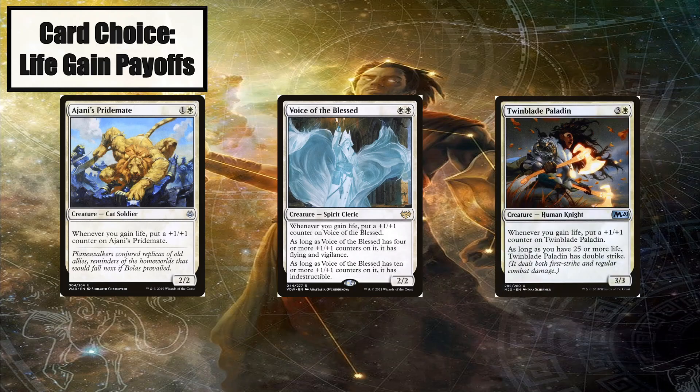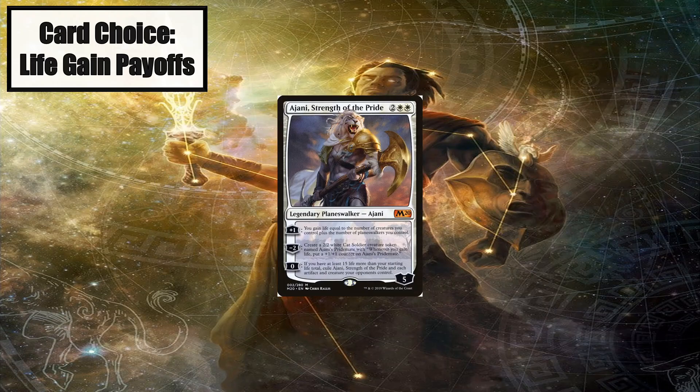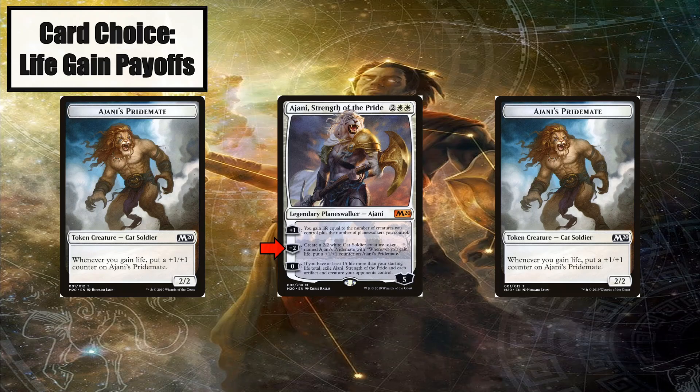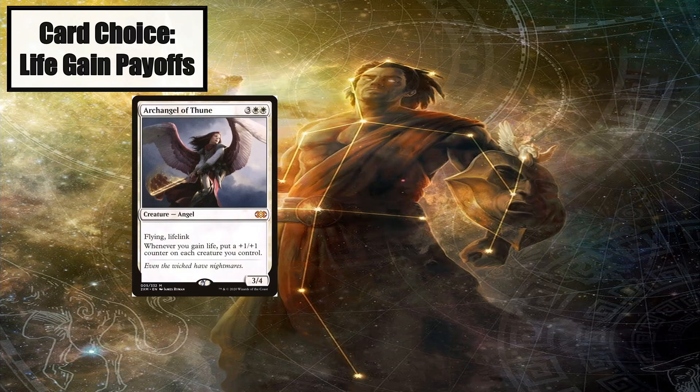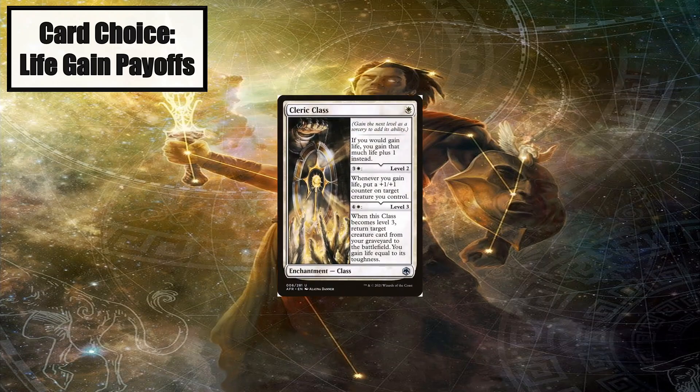Voice of the Blessed is an upgraded Ajani's Pridemate that becomes nearly impossible to deal with really quickly. It turns out an indestructible 12/12 with flying and vigilance is pretty good. Twinblade Paladin is a four-mana Ajani's Pridemate with double strike, so it can do an insane amount of damage very quickly — your opponents cannot allow this thing to hit them. Ajani, Strength of the Pride's minus two loyalty ability creates an Ajani's Pridemate. Archangel of Thune puts a +1/+1 counter on each of your creatures whenever you gain life, turning your entire board into absolute powerhouses. Heliod, Sun-Crowned puts a +1/+1 counter on a creature or enchantment whenever you gain life. Cleric Class at level two acts just like Heliod, allowing you to put a +1/+1 counter on any creature you control whenever you gain life.